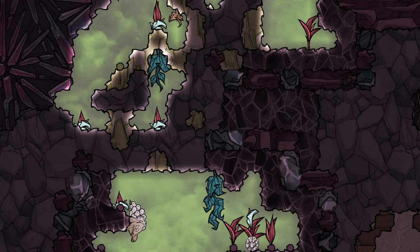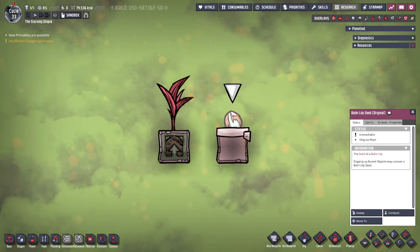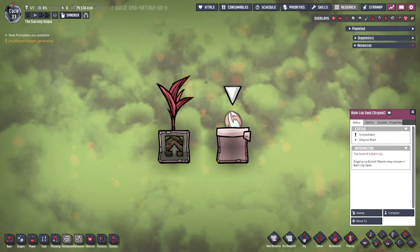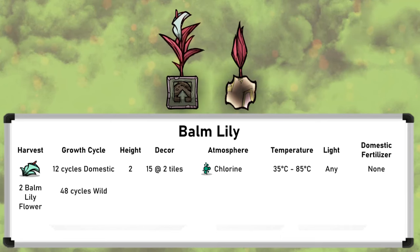Hi everyone and welcome to this plant tutorial bite for Oxygen Not Included. As always, make sure to check out the plants tutorial bite if you haven't already for an overview of the plant mechanics. In this plant tutorial bite we're quickly looking at balm lilies, a simple and helpful plant. Balm lily seeds only make balm lily plants or can be fed to pacu.